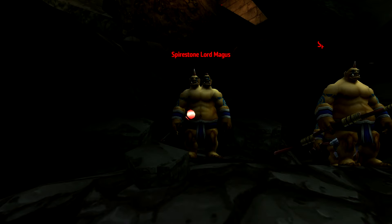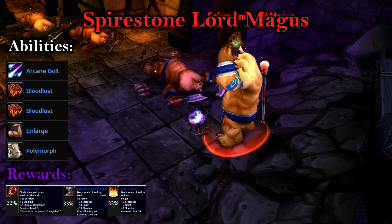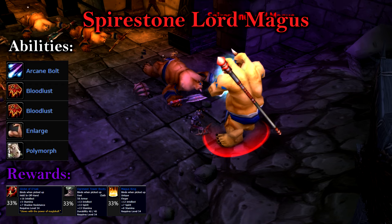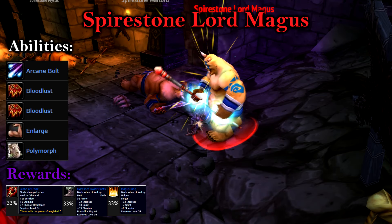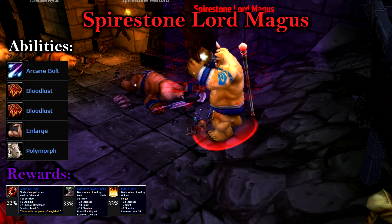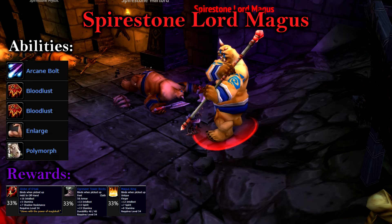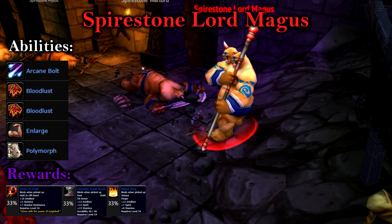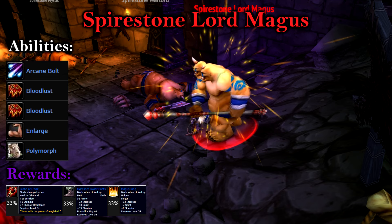The Battlelord's counterpart is the Spirestone Lord Magus. The Magus actually does have abilities. The Magus's first and most common ability is Arcane Bolt, which will do a hefty arcane damage hit after a cast. Eat the damage, as you'll need to save interrupts for the Magus's Polymorph. Furthermore, the Magus can combo Enlarge, which increases his physical damage, and Bloodlust, which will increase his attack speed. This fight is relatively easy, but if you manage to pull additional adds, make sure you focus them down, as the Magus can spread the Bloodlust.